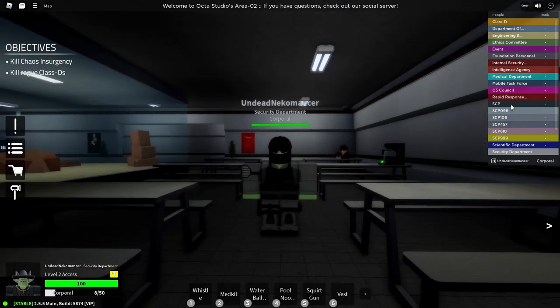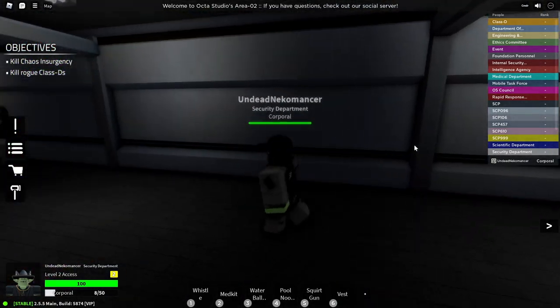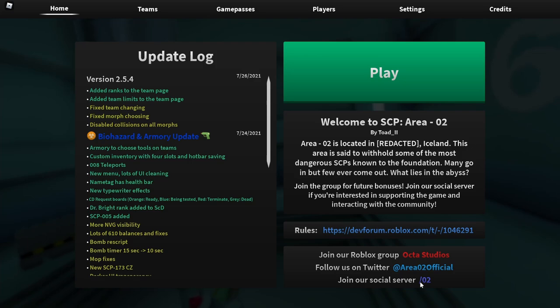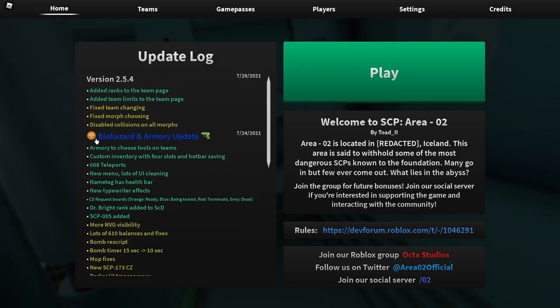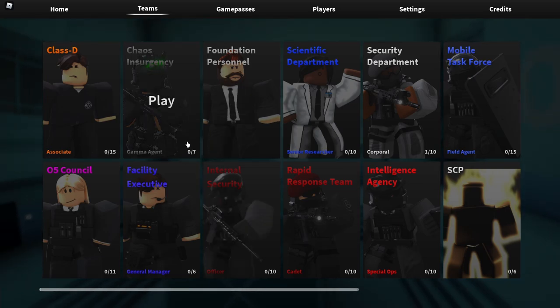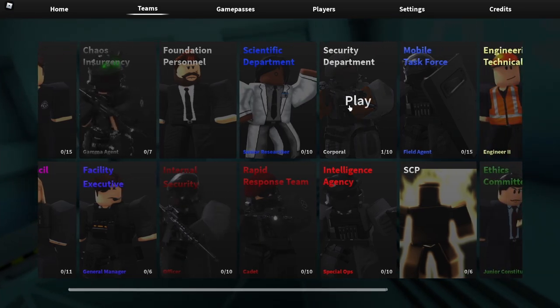Let's go into the game. I'm wearing the new Security Department morph — I think all the SD rank morphs actually changed. I wish they'd add something where you can morph as certain different ranks, because they added a way to grab weapons you once had. Here's the new main menu: we have the About page, rules link, Roblox group, Twitter, and Discord info, then the update log — you can see 'Biohazard and Armory Update' right there. Over on the Teams page, we have a team limit at the bottom right, the team name, your rank on the team, so you can click play and just spawn in.